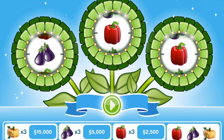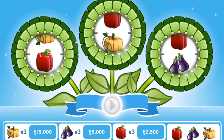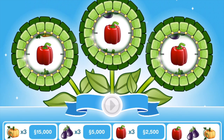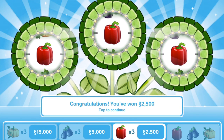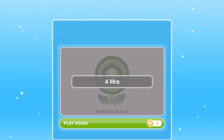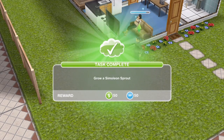You get this pop-up here — just go ahead and press play. You want to try and get obviously three pumpkins. We got three peppers, so we won 2,500 Simoleons. You can see all the different prizes that you can get along the bottom. You've got the option to play again for five LPs, but I would never recommend doing that. You can do it again in four hours — so every four hours you can plant a Simoleon Sprout. And there we go, task completed — grow a Simoleon Sprout.